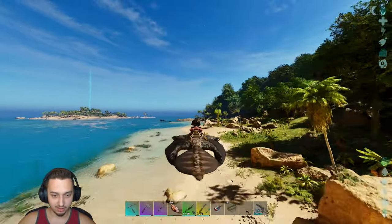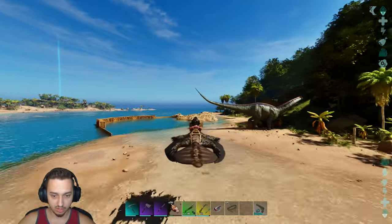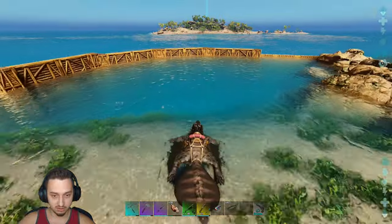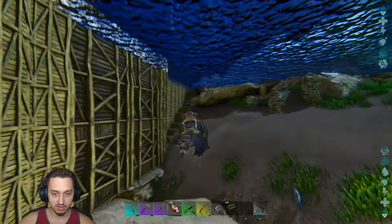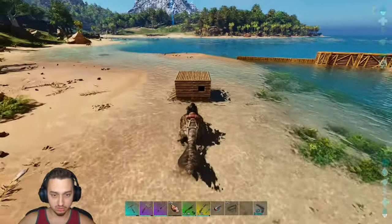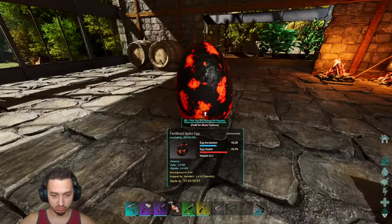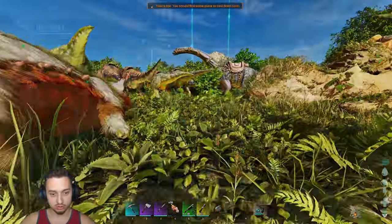Alright, right over here I made a little bit of an area — a little taming pen so we can hold our dinos, and a little shop. The Maewing is also great because you can ride in the water with this guy. It's a perfect little spot — coming right down here to this little flat rock. I was able to put these gates on real nice, and then I put these foundations and walls up the rest of the way. I also need to make a scuba thing real quick, so maybe I'll come back and do that.